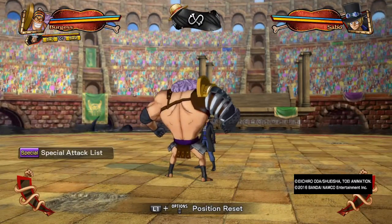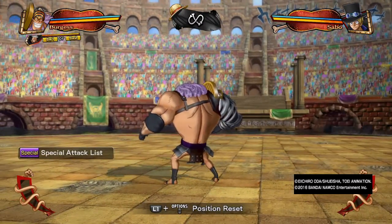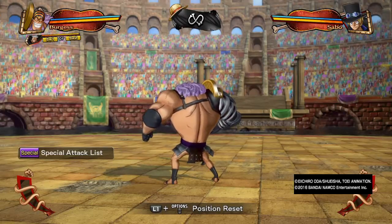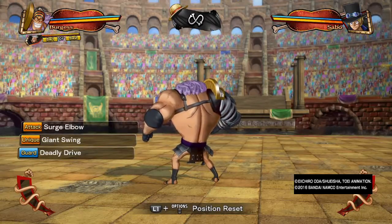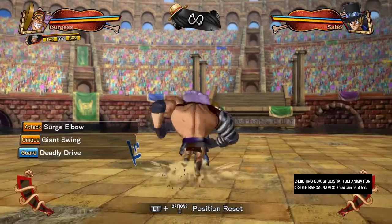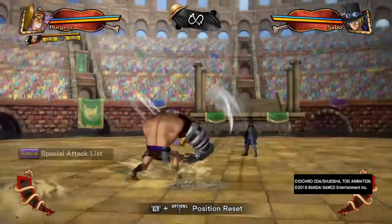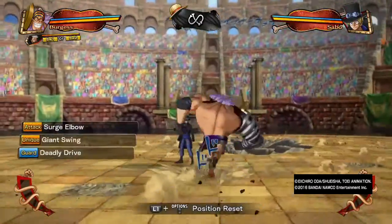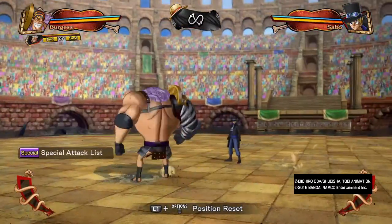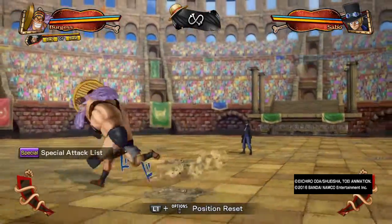Deadly Drive is the main move you're going to be using. It's the strongest grab — it does roughly one-fourth of the opponent's HP. This move is extremely powerful and one of the scariest moves Burgess has. You want to use Deadly Drive every match. I don't know how you can win with Burgess without using Deadly Drive — you definitely cannot win without it. Deadly Drive is unblockable, gives him good startup distance, so if you see your opponent whiffing something from across the screen you can go there and hit them. It's one of the best options on a flash counter.